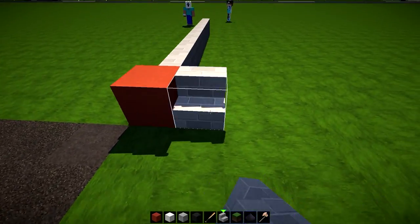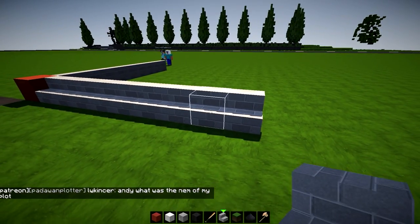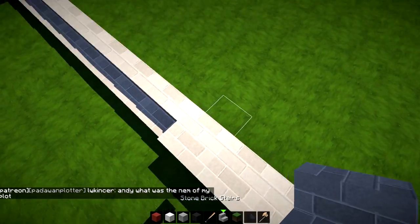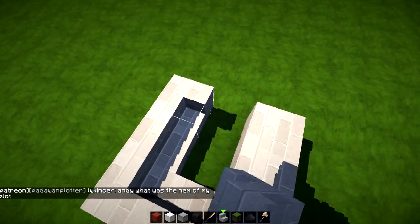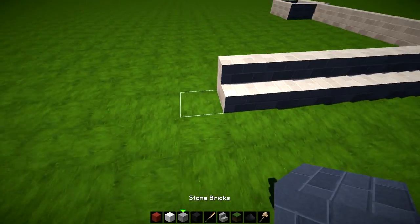And then we're going to go 1, 2, 3, 4, 5, 6, 7, 8, 9 like that. And then 1, 2, 3 and 1, 2, 3, 4, 5. And that makes a little spot for a tree. And over here, a little spot for a tree as well.